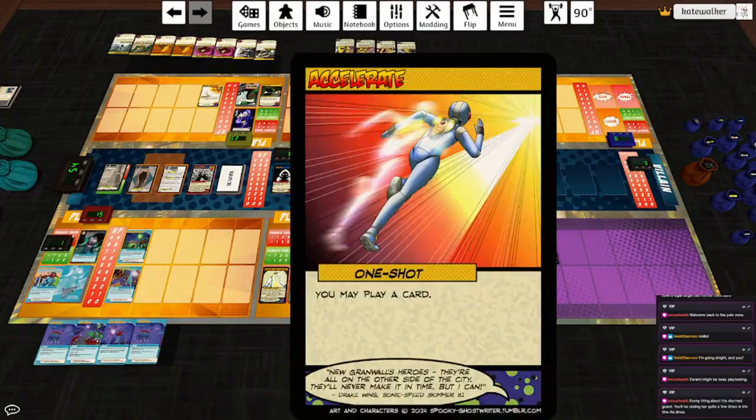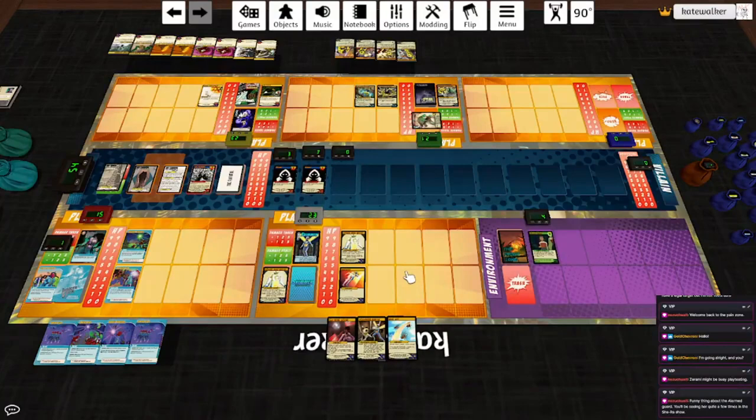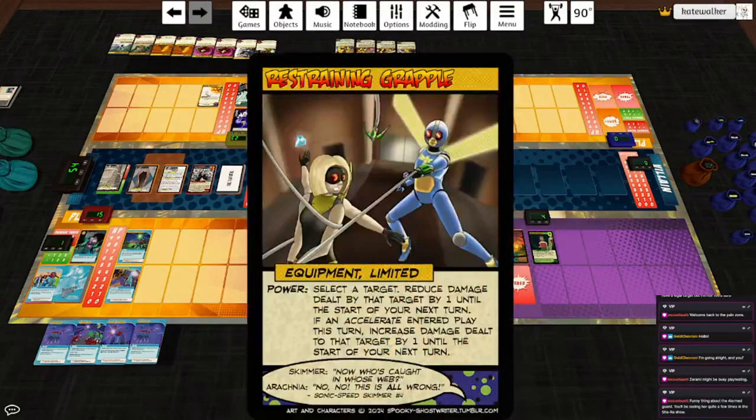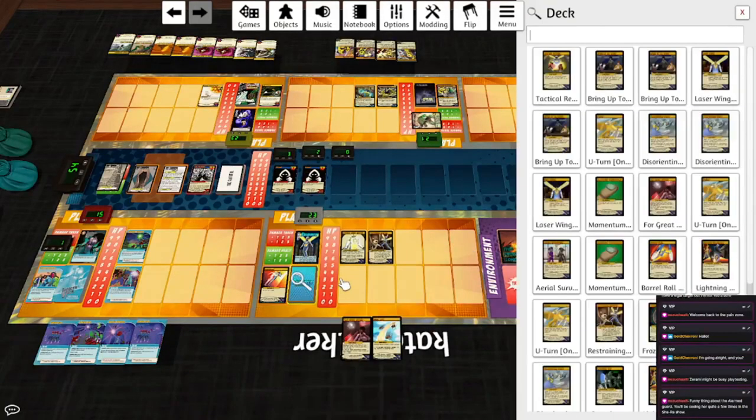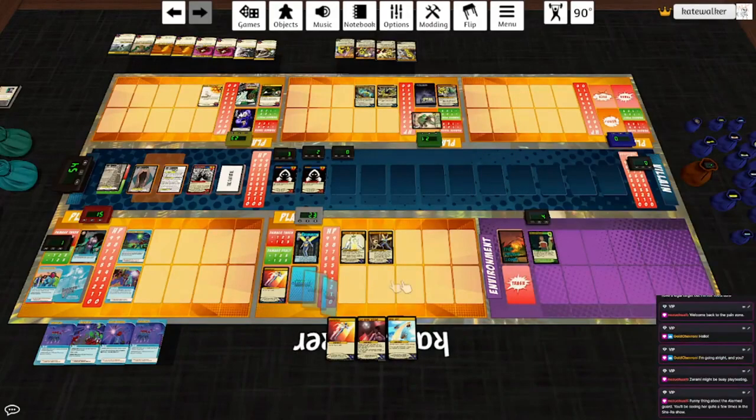What does Accelerate do? It lets you play a card. You might think that's strange — why play a card just to play another card? Well, you're about to find out. Off of that, I'm going to play Restraining Grapple. Power: select a target, reduce damage dealt by that target by one until start of your next turn. If an Accelerate entered play this turn, increase damage dealt by that target by one until the start of your next turn. So more Accelerates powers up the things you can do. We're reducing all our damage by ten right now, so we really don't need that. I'll use his base power again — ping one of the Followers, grab an Accelerate out of his deck, shuffle and draw a card.